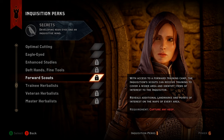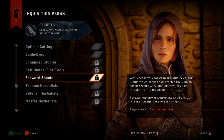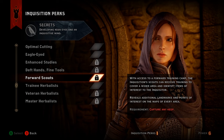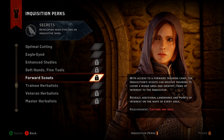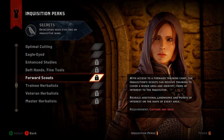Number 2 is Forward Scouts from the Secrets category. With access to a forward training camp, Inquisition scouts can cover a wider area and identify items of interest, revealing additional landmarks and points of interest on the map of every area. Like True Grit, it requires capturing a keep. Once you reach Skyhold you need supplies — wood and stone for repairs and expansions — and Forward Scouts shows you exactly where to find logging camps and quarries on every map.